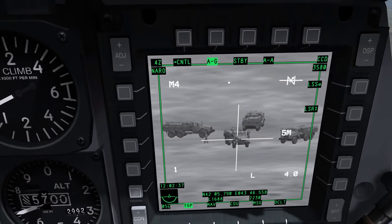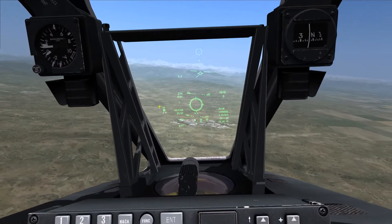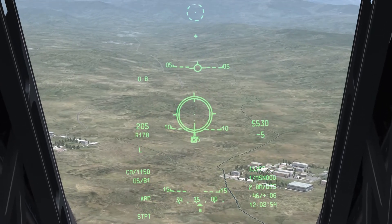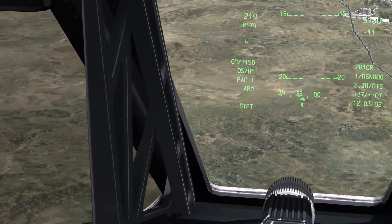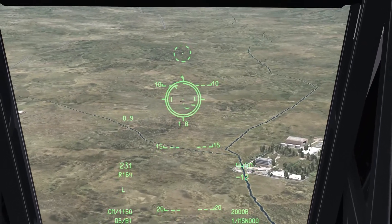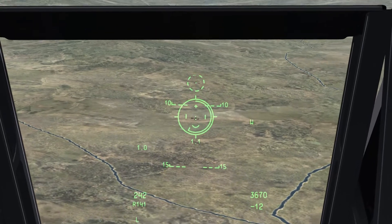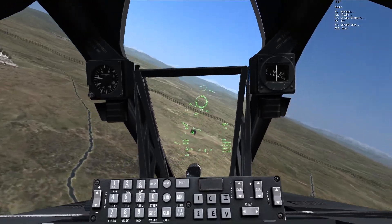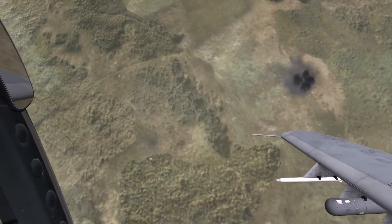On to the actual demonstration — I've set up a couple of trucks and some infantry just standing in a road. By pointing my targeting pod at them, I have an indicator showing where they are. I can walk my aiming pipper right on top of that square, and when I do, I squeeze the first stage of the gun trigger, activating PAC-1 — Precision Attitude Control — which uses the aircraft's elevators and ailerons to maintain the crosshair on that ground point. Then I pull the second stage to fire.